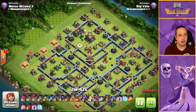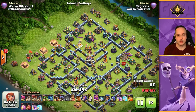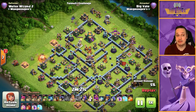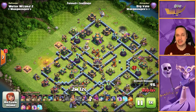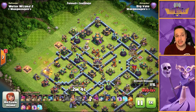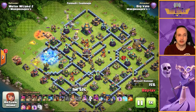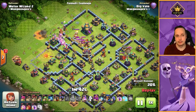So first of all, the flame flinger comes in from nine o'clock. What I should have done is sent a test balloon at nine — not to seek air mines, but to look for teslas on that initial entry point. If I had, my flame flinger would have lasted longer. We used some balloons to cut out mortars over eleven and one so the king can move in towards the town hall. Queen drops in to support him. The flame flinger is doing a decent job taking out defenses, but it moves into range of a mortar — so we drop a skeleton spell and a freeze on the mortar. If mortars land more than one shot, your flinger's life will be cut very short.